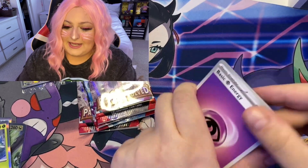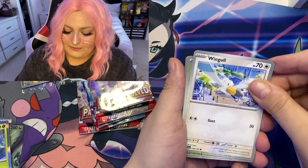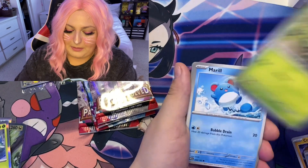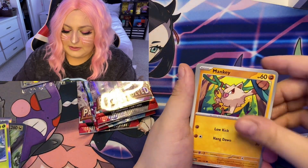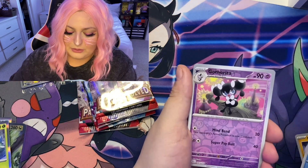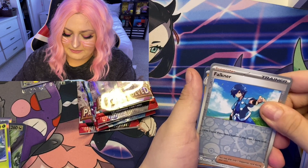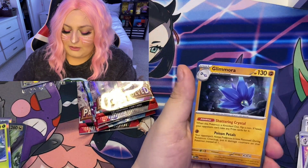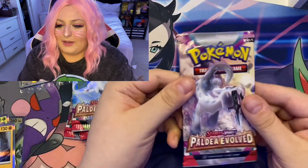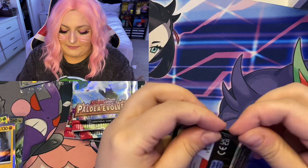So we have a Psychic energy — Wugtrio, Pikachu, Marill, Mankey, Mabosstiff, Quaxwell, Saguaro, Gossifleur, Falkner — we have something here! Oh, it's just the Holo Glimora. Okay, going into the next pack — we have like five packs left.